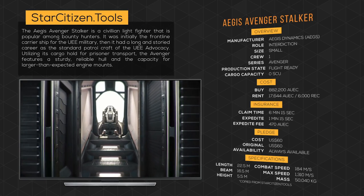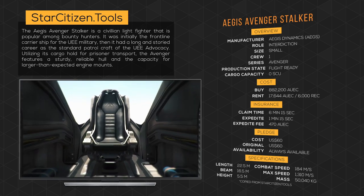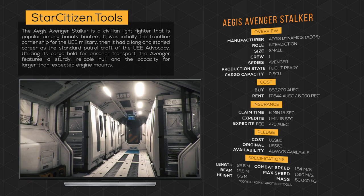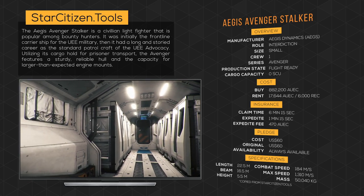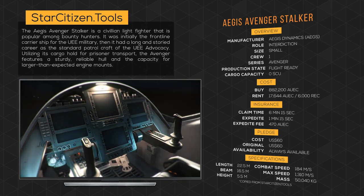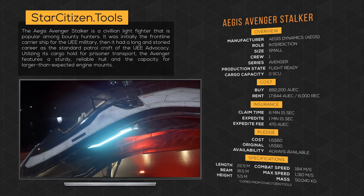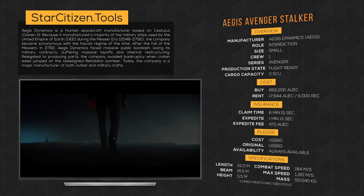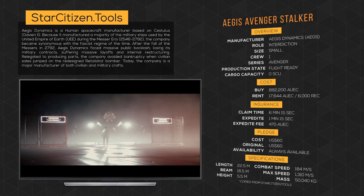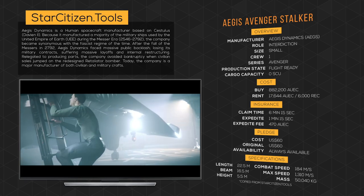The Aegis Avenger Stalker is a civilian light fighter that is popular among bounty hunters. It was initially the frontline carrier for the UEE military, then it had a long storied career as the standard patrol craft for the UEE advocacy. Utilizing its cargo hull for prisoner transport, the Avenger features a sturdy, reliable hull and the capacity for larger than expected engine mounts. The Stalker is manufactured by Aegis Dynamics, a human spacecraft manufacturer based on Cestelis, and today the company is a major manufacturer of both civilian and military crafts.